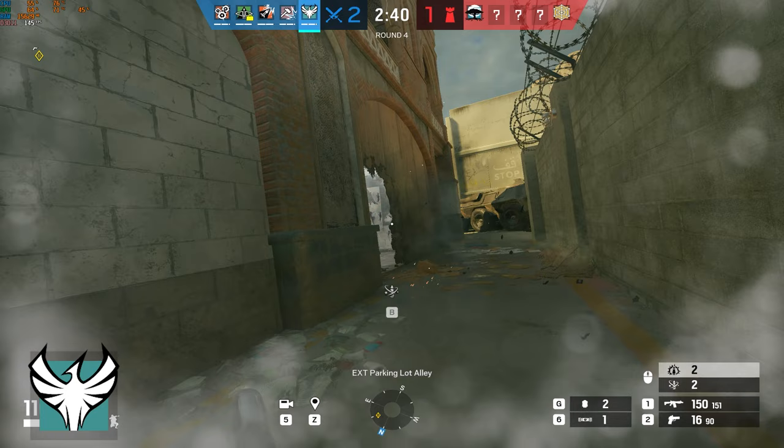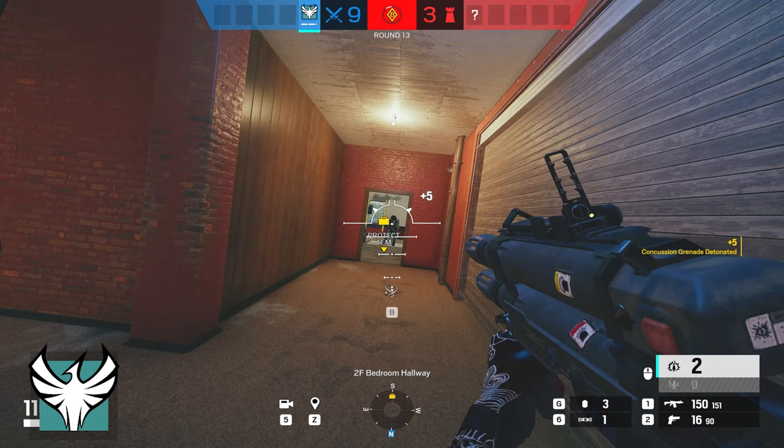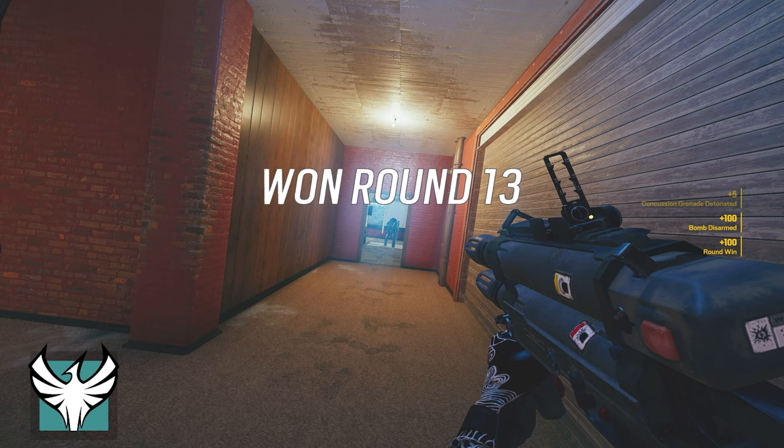If a Zofia stun doesn't find a target, it will still detonate. So if you wait and it only detonates late, you at least know that area is clear. Did you know you can also use Zofia's stun to get a defender to stop disabling the diffuser? Using that gadget will stun them off of doing so, and they have to start the process all over again.